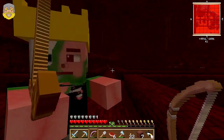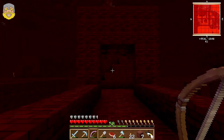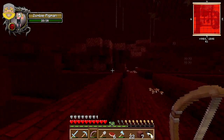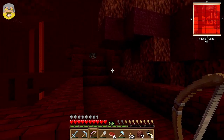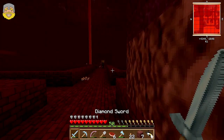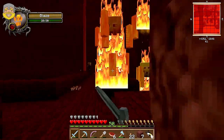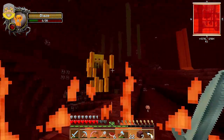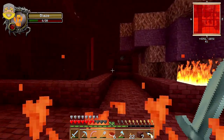Oh my gosh, where's the iron enchanting table? Oh, there it is! Hello — there's our books, there's some bookshelves. What is that? Oh, there's a blaze — there it is, there it is! You see the spawner? Oh yeah yeah, okay good. Oh, they're coming after me now — okay, so that's that.